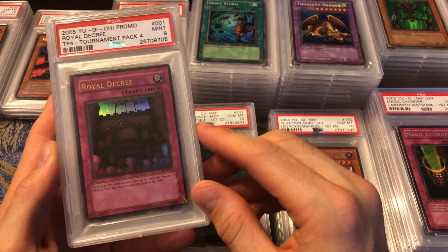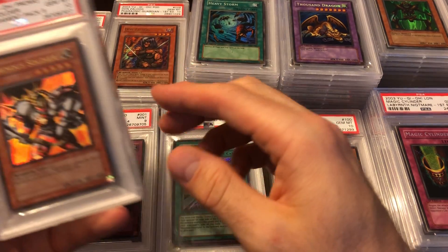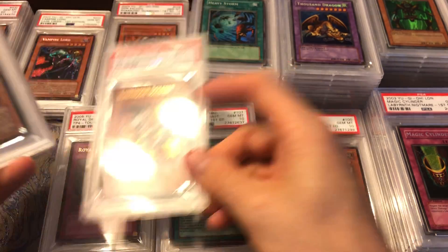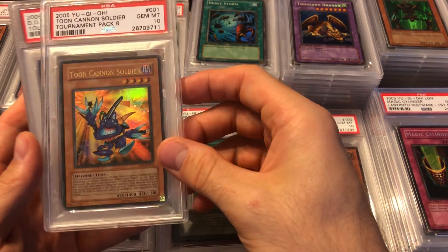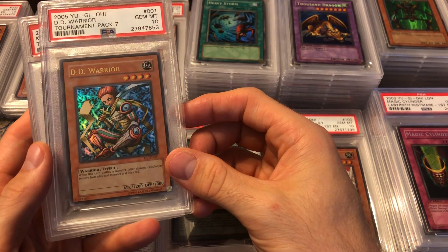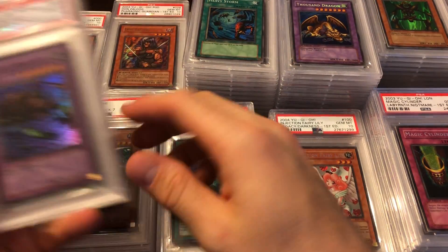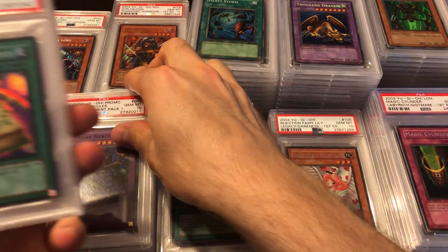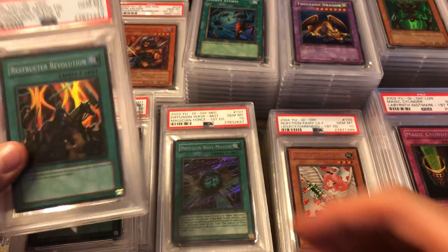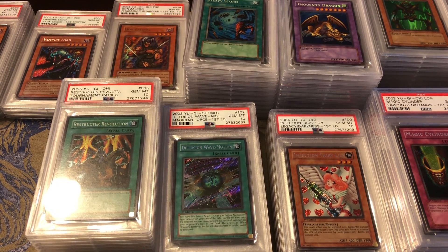Royal Decree — this is one of the few cards that's not a 10, it's actually a 9. I think the population on these is like two, it's stupid rare, but I didn't care enough to get a 10 since I mostly wanted the monsters. Luminous Soldier — that's a 10. Toon Cannon Soldier — that's a 10. DD Warrior Lady. Then some supers: Quagar Hercules from TP1, Toon Table of Contents from TP6, and Restructuring Revolution from TP6. Those are my PSA cards from the Tournament Packs.